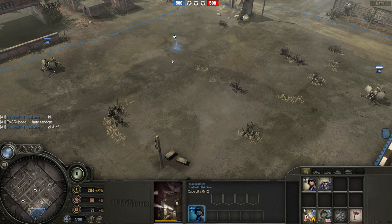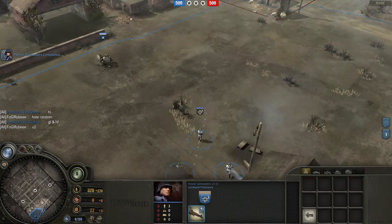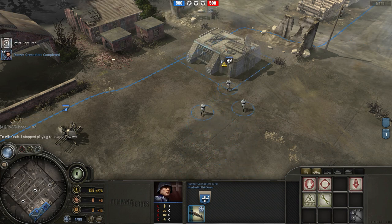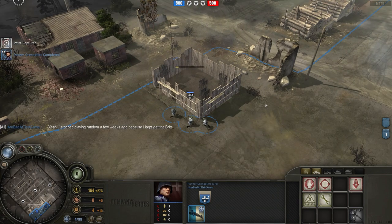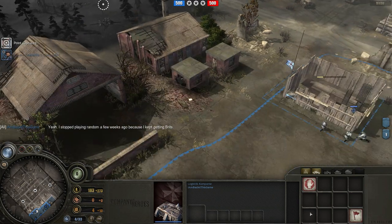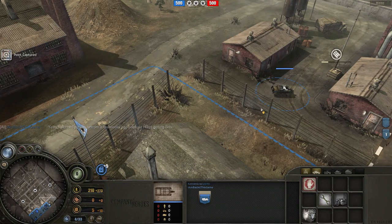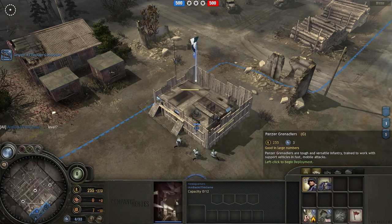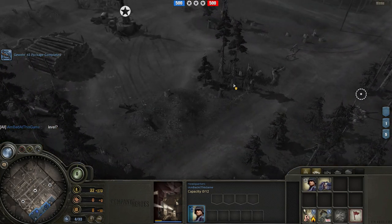In this video I want to demonstrate the strategy I use as Panzer Elite when I'm going against a British player. This is literally the strategy I use every single time. I don't care what country the person is from - I mean someone playing as the British faction. The strategy overall is basically just get scout cars and use them effectively, and then if you're able to use the scout cars effectively you'll be able to get a Panzer IV IST - Infantry Support Tank - and that'll annihilate any and all of his infantry. That's the basis of the strategy.